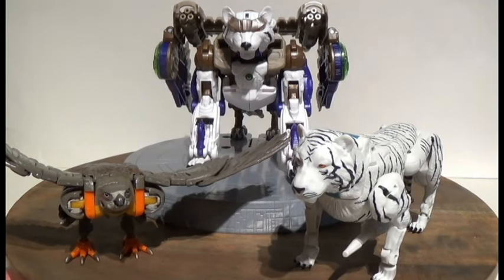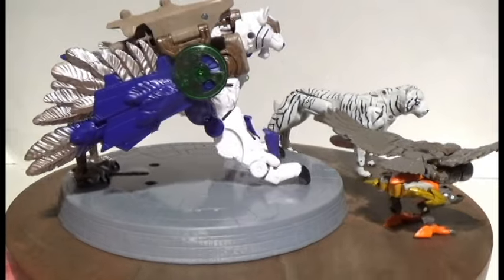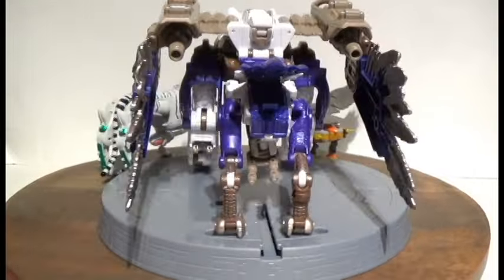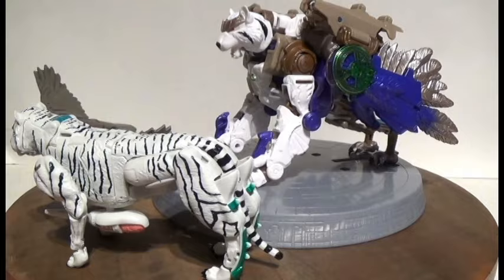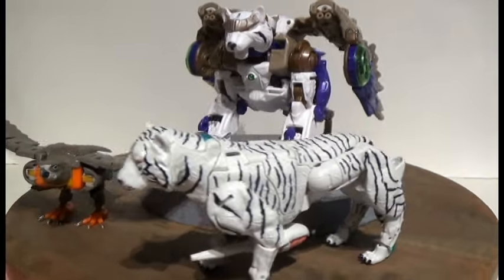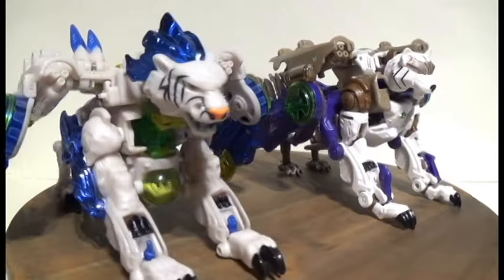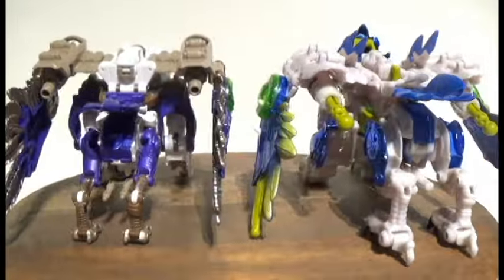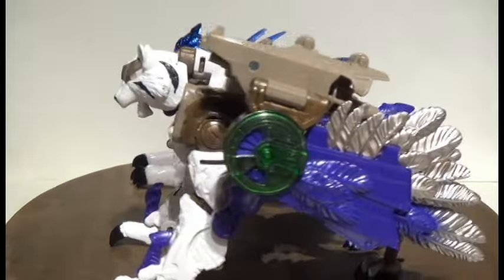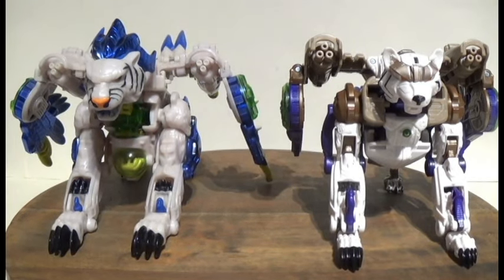As we've mentioned, Tigerhawk is a combination of both Tigatron and Airazor. Evan Brooks, one of the designers, said that whenever they were choosing the aesthetic details for Tigerhawk, they took inspiration — and may have even lifted some details directly from those figures, just upscaling them. However, this guy borrows a bit more heavy inspiration from somebody else. That honor actually goes to the original Tigerhawk figure from 1999. This United figure does prioritize show-accurate details over toy-accurate, but there are small nods baked in that do reference that original toy.